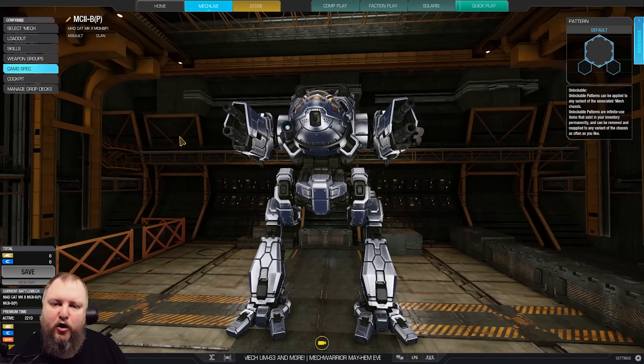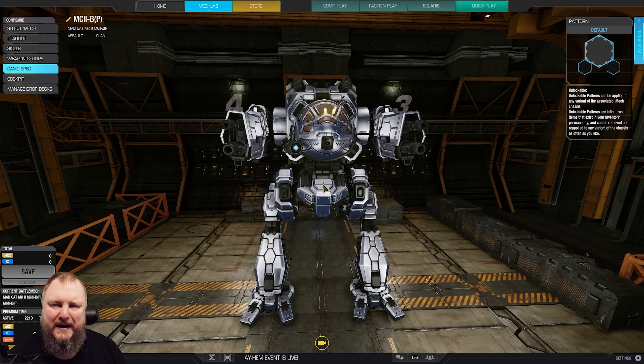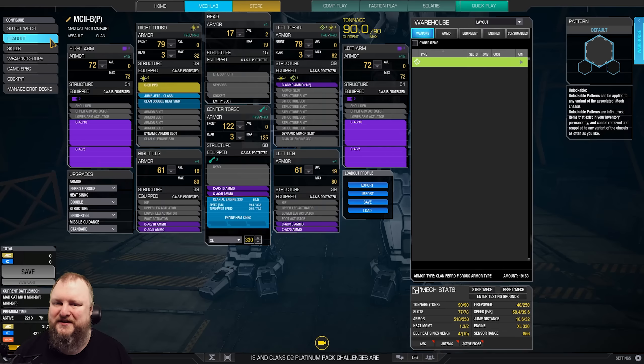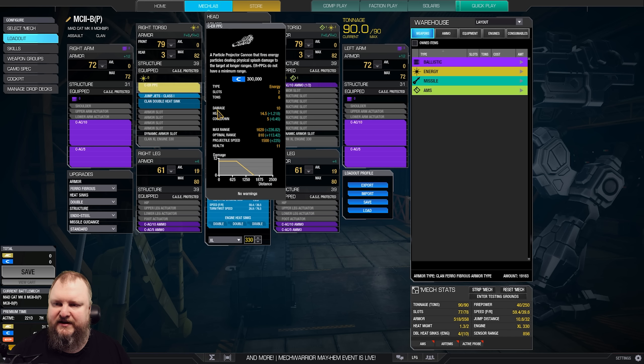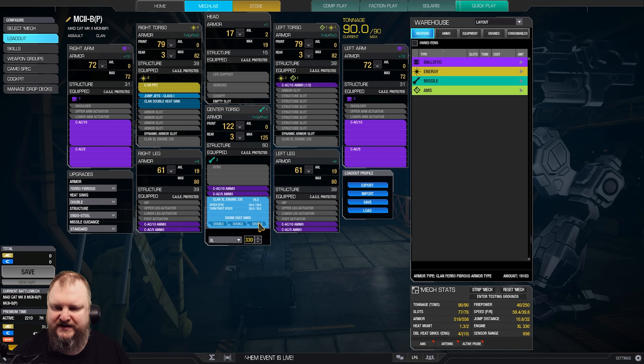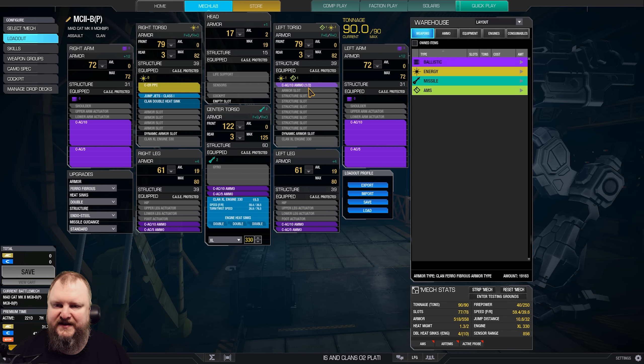We'll be using autocannons and an ERPPC together for maximum pinpoint mayhem — so no classic auto-autocannon stuff. Today, standard autocannons. Let's have a look under the hood. We're using an XL Engine 330, endo-steel structure, double heatsinks, ferro-fibrous of course. We've got an AC-10 and an AC-5 in each arm, an ERPPC in the right torso, plus one jump jet and a double heatsink. Three double heatsinks in the engine.